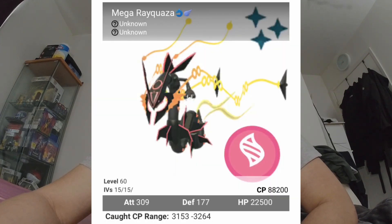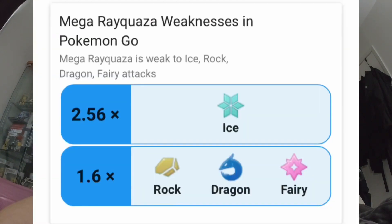Mega Rayquaza is finally in Pokemon Go. Mega Rayquaza is a Dragon type Pokemon with an attack value of 309 and a defense value of 177. CP of this Pokemon will be 88,200. HP is 22,500. And this Pokemon is double weakness to Ice, single weakness to Rock, Dragon, and Fairy type.